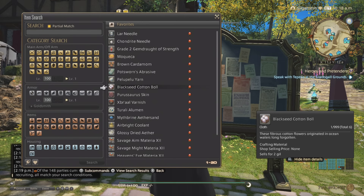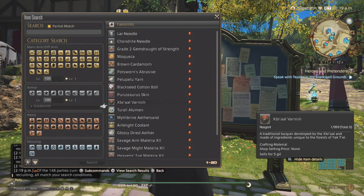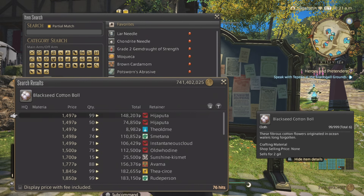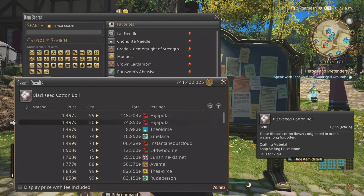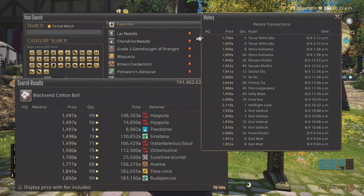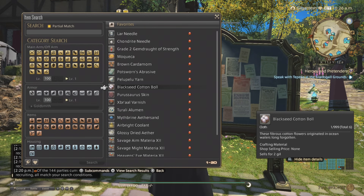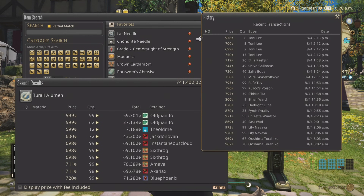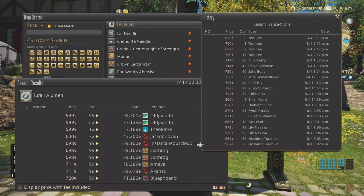Going back up the list, we have the Black Sea Cotton Balls and the Torali Alumen. The cotton balls are for cloth and the alumen is for leather. These were the most expensive items on my server, going for almost 1,500 gil, and the sales history shows they are selling all day. You need 4 per cloth, so either do stacks of 40 or stacks of 99 — it's up to you. The alumen is about half the price but same thing — you need 4 to make 1 leather, so 40 or 99, or go by the sales history and your best judgment. They do sell quite nicely.